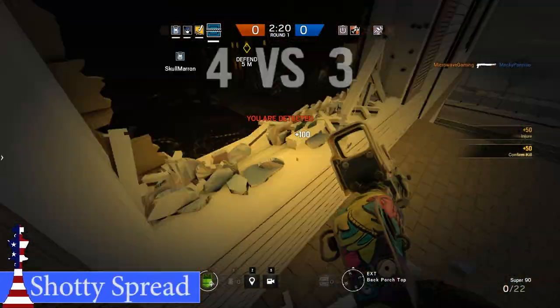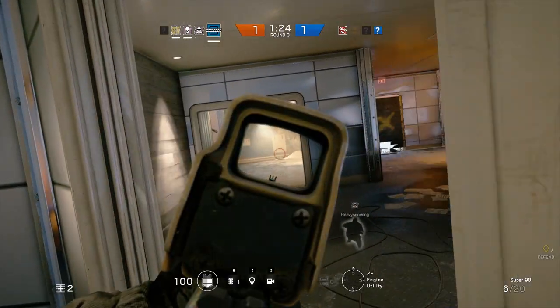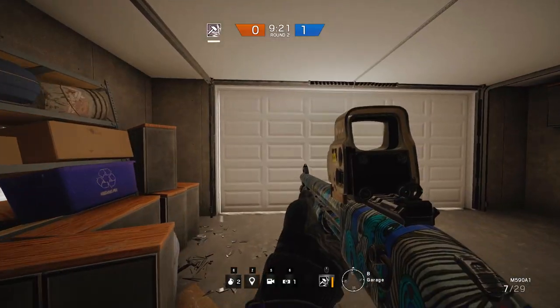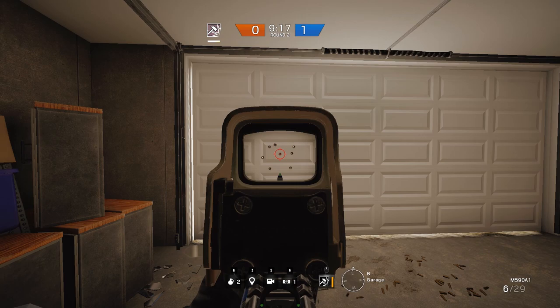Tip number three: everyone knows that shotguns are in a weird place right now. Sometimes you will get a one-shot kill, while other times you can shoot somebody three to four times only to put them in the down-but-not-out position. But did you know that aiming down the sights gives you a tighter grouping for your pellets? As you can see in the video, I fire two rounds — one from the hip and one while aiming — and you can see a clear difference between the two.